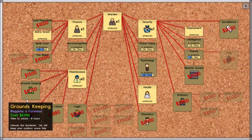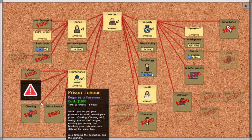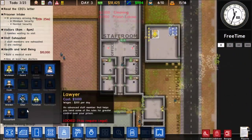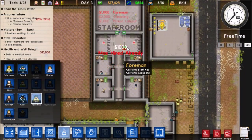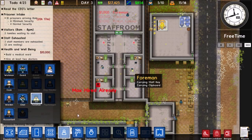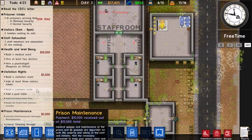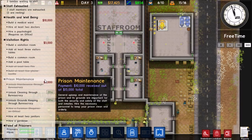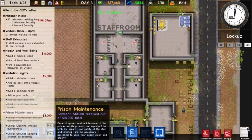We should be able to research groundskeeping — foreman required, okay, I'll get one. So we'll grab all three of those and hire our foreman. He does have his office. Then we just need a gardener and two janitors once he finishes.